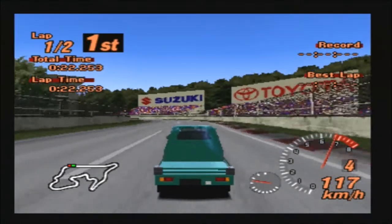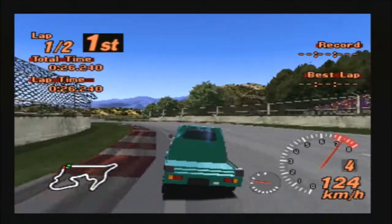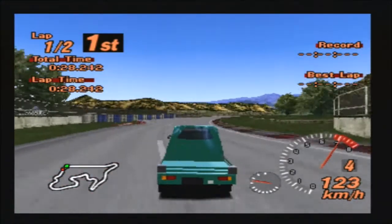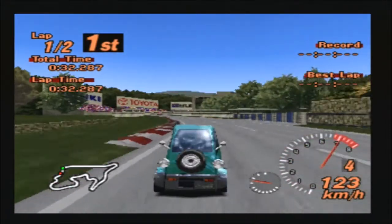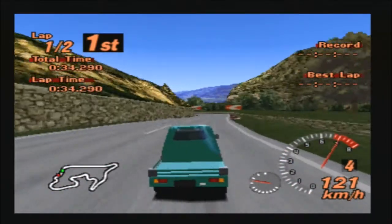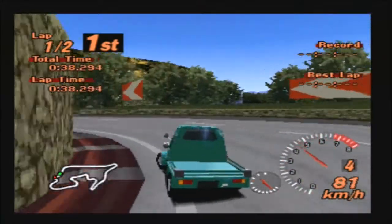What speed are we actually going to do in this vehicle? That's 124 kilometers an hour — that's barely breaking the English speed limit on a motorway. 126 kilometers an hour, and then it dies. Oh dear, the poor little Daihatsu Midget.